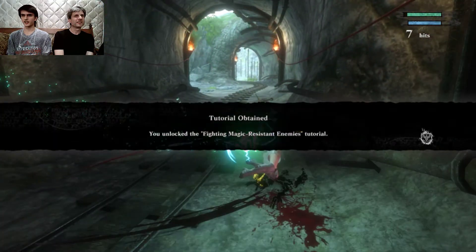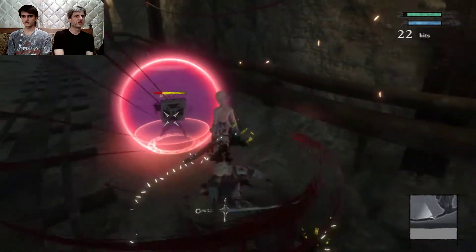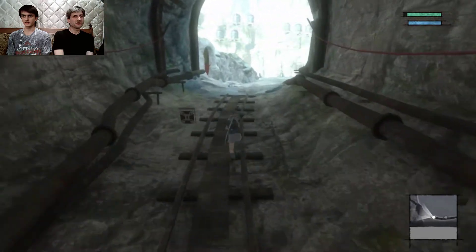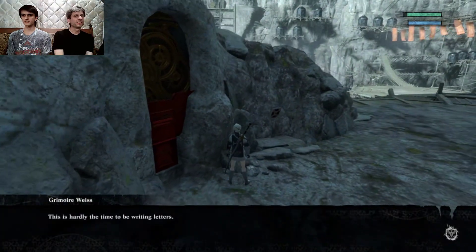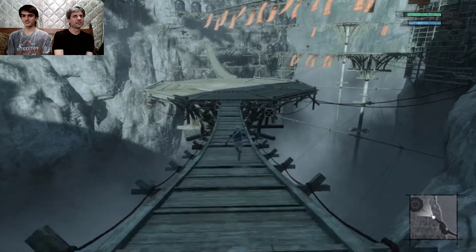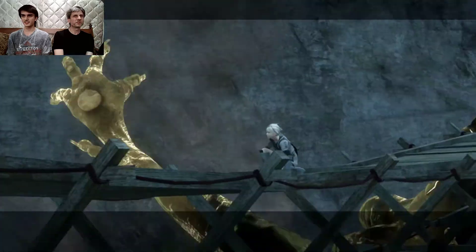You guys aren't too difficult. Fighting magic resistance enemies tutorial — okay, well, the magic resistance but apparently not really fast. Kaine is using magic behind us and we keep killing things too fast, I think. Kaine, you need to save the game — oh she can't save the game. Help, what would you need help with? I want to save. I don't like doing things I can't save; I don't like it when the bridge starts shaking.